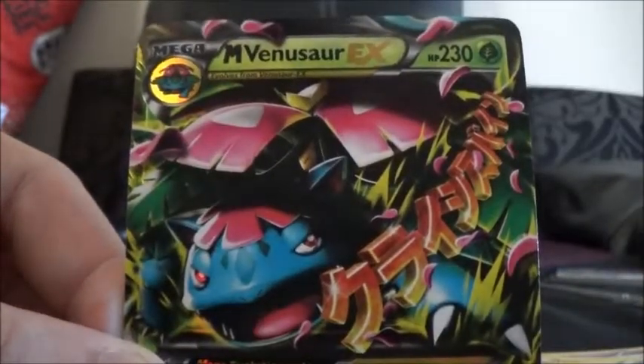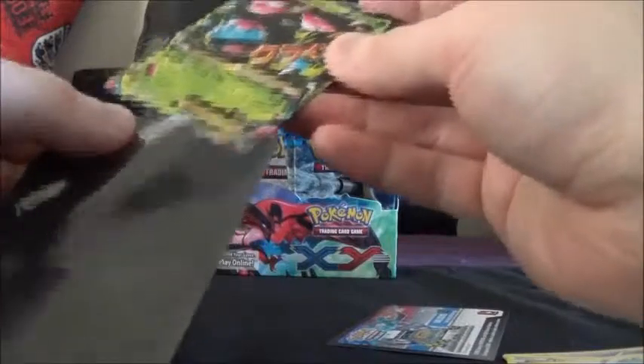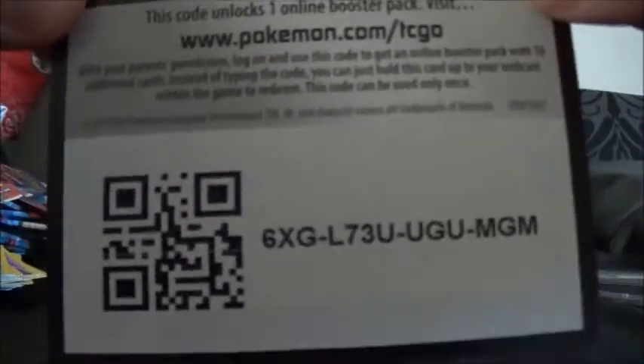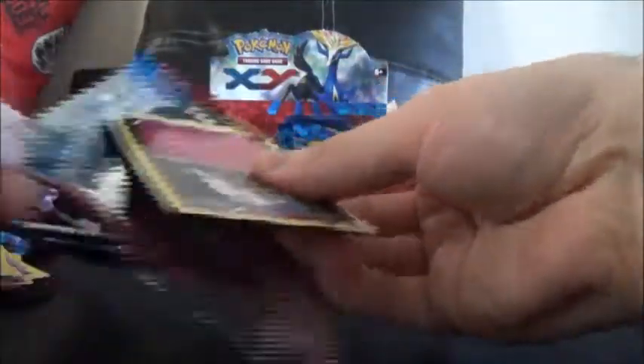A Mega Venusaur EX! This is the third Mega Venusaur I've pulled — it's actually the one I wanted the least. But still, let's get that on the sleeve. The Mega still counts as an EX, and it's still an Ultra Rare. Here's your code card.